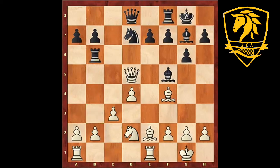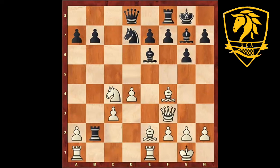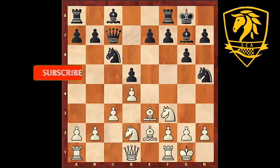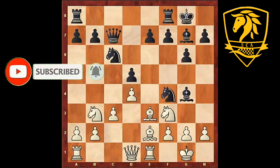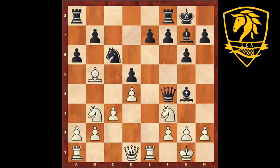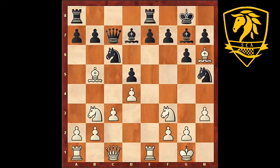After rook b6 and capturing on b2, black did get the pawn back, but white is much more active. The computer will say clear advantage - the rook on b2 has a difficult life. Knight b to d2 - the main move is knight h5. We put the bishop back to e3 and rook e1, just normal moves. After bishop b5, a6, captures and captures, we get a pawn on e7. Maybe the knight back to h5 is stronger. This type of position is again a bit better for white.